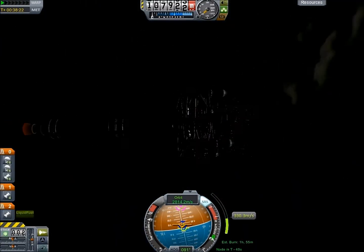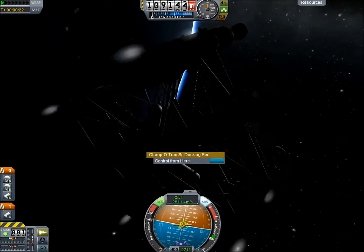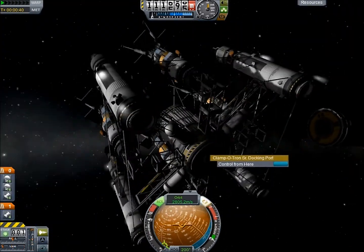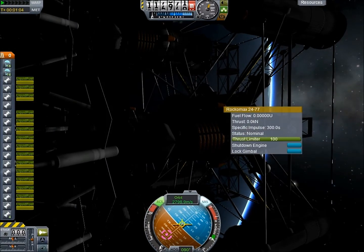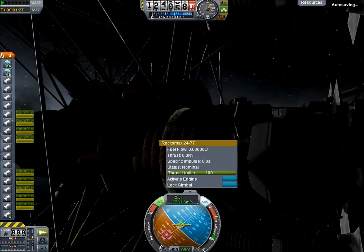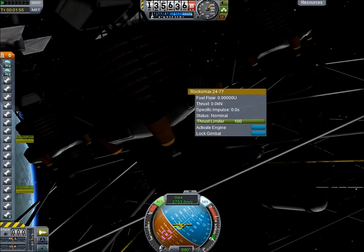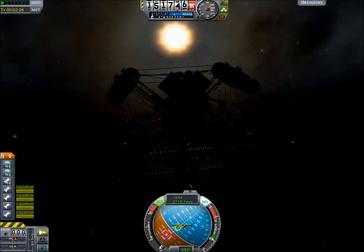We run out of fuel, so we have to decouple and just get by on what fuel we have in the Space Crane section. However, unfortunately, when I hit Space Bar, instead of activating the Space Crane engines, it activates all of the engines on all of the return rods, which is quite annoying because I had to take a long time to individually deactivate all of them.